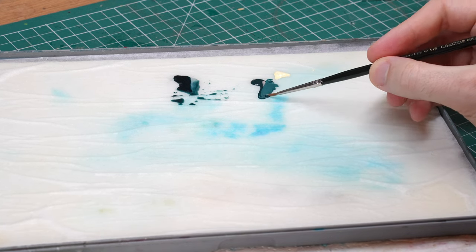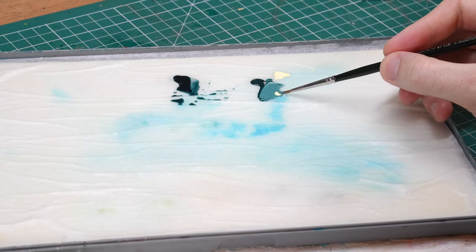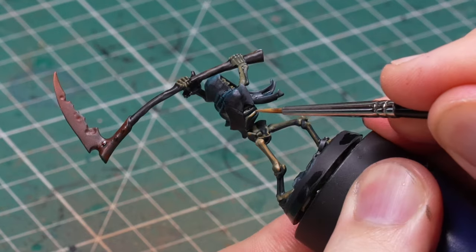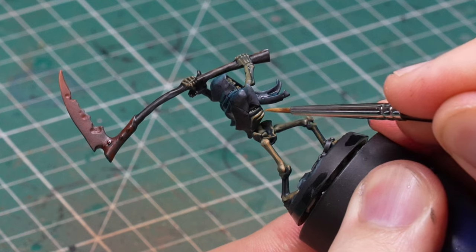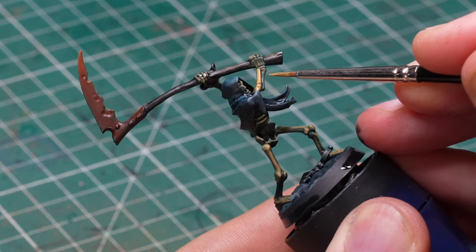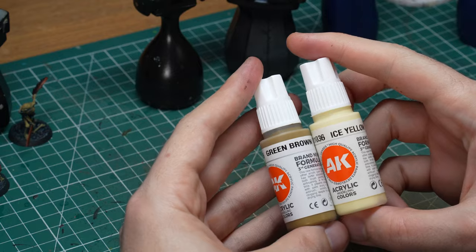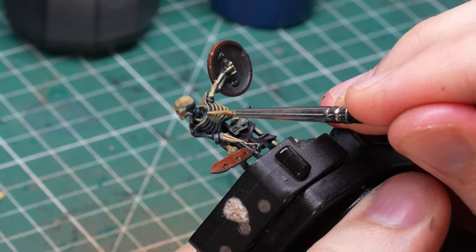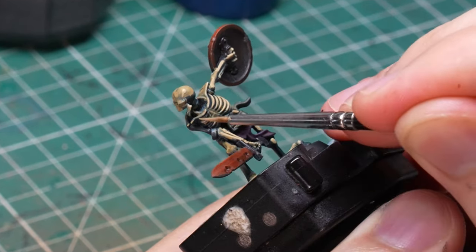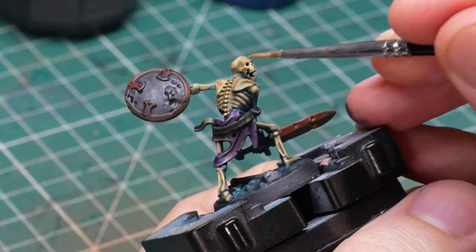I wanted to keep the highlighting as simple as possible, so instead of using two or three different highlight colors for every element I just used one and mixed in ice yellow to make it lighter. The bones got a bit darker due to the wash, so first I used the original Green Brown to bring them back, covering a slightly smaller surface than the original layer. Then I gradually mixed in ice yellow and used that to highlight further, covering a smaller and smaller area concentrating on the most raised parts and the middle of the bones. In the end I painted with mostly ice yellow with only a bit of Green Brown in the mix.